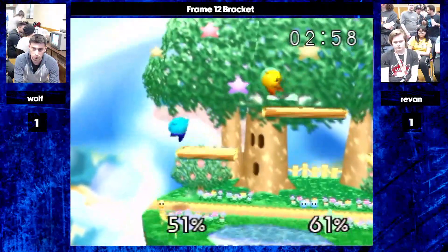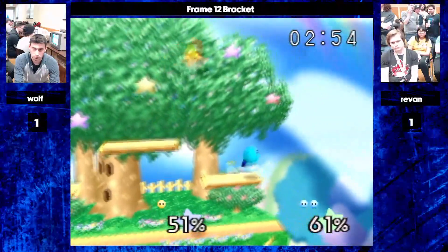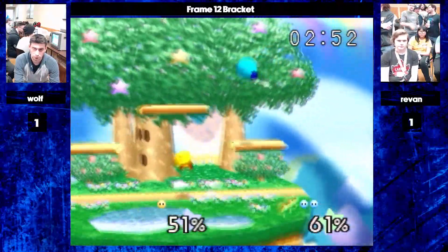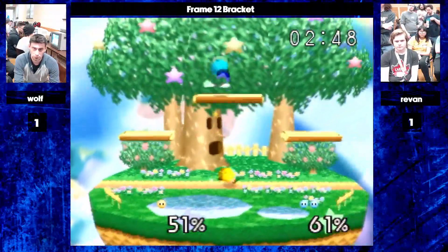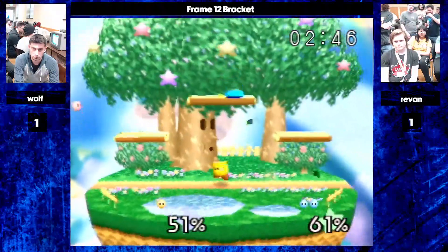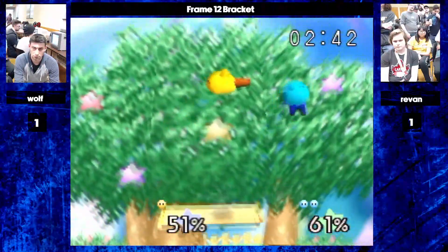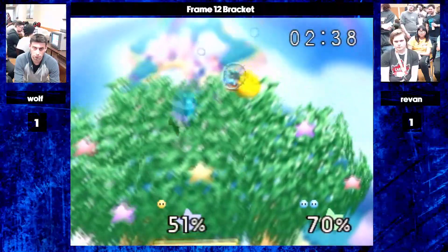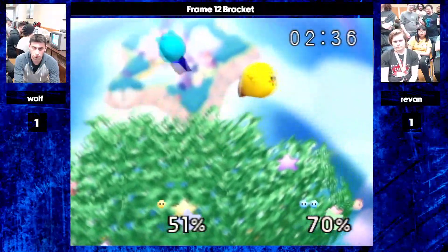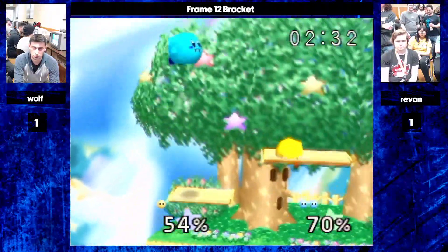Can he get the edge guard? No. Big commitment on the down-air — now you lose your position. That's the thing: when you commit to an area like that and you're on the side platform, he makes his way up. Revan holding the top platform as well as he can. Wolf tries to go for a fast fall in there but the tech away saves Wolf.